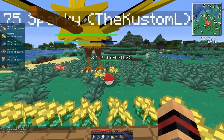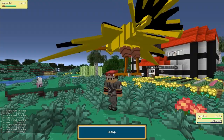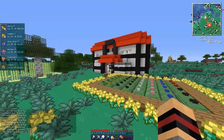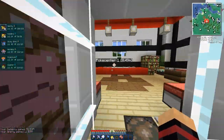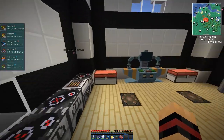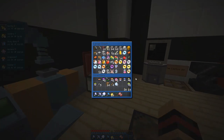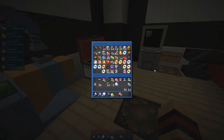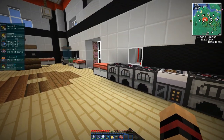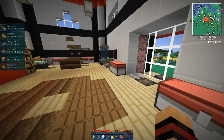The only problem with OptiFine is it's not compatible with shaders, so I have to switch my mods around every time. Now I'm actually going to take this guy on because we need gunpowder. I think I've got all the TNT from the pyramids we found since the start of the series. Let's go through and find it — oh, is that gunpowder? Let's get it anyway because we'll be using that.